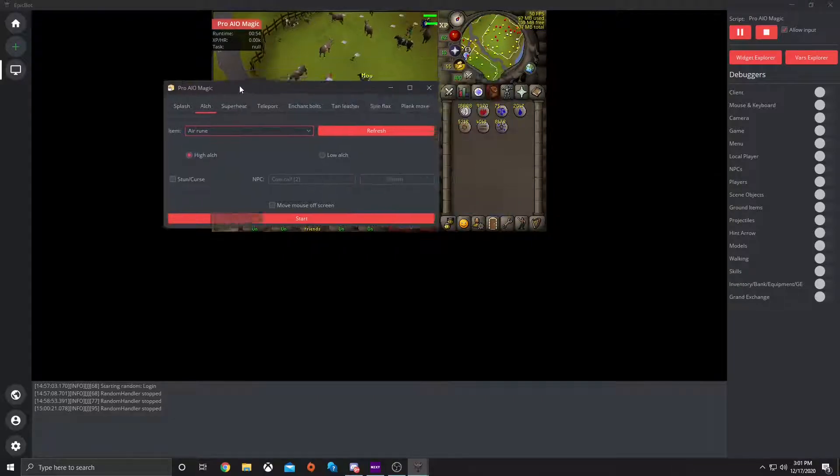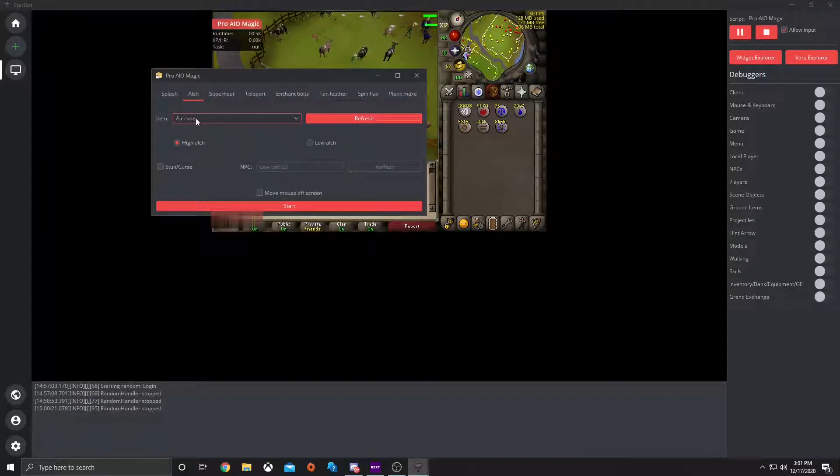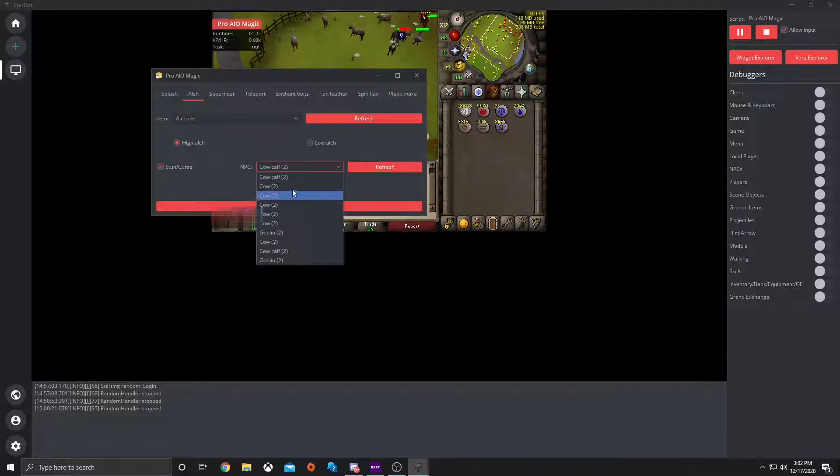Next is Alk. So if you have a certain item that you're Alking, you would have it in your inventory with the right runes that you need. You would click this and it would drop down with all the items in your inventory. Once that is there, you will click the proper item, and you can check if it's high or low Alk. And if you also want to stun, curse, Alk, you hit this, and whatever NPC you want to do it on. Then you hit start.